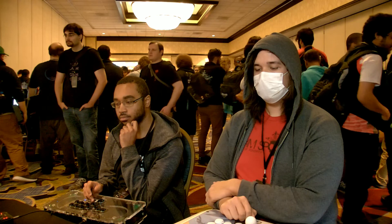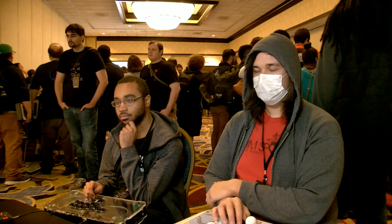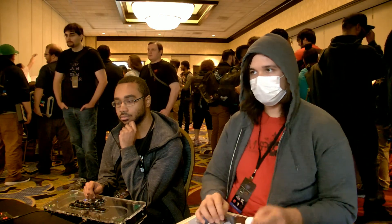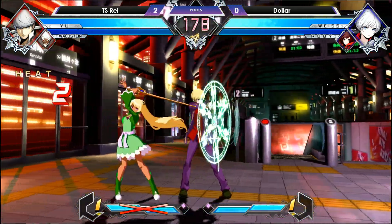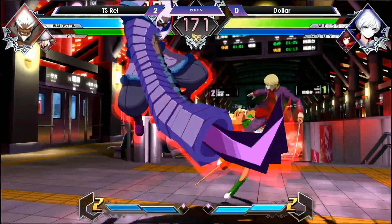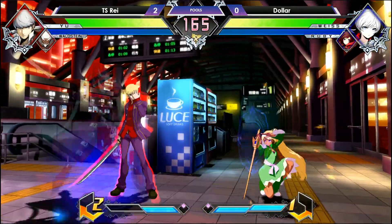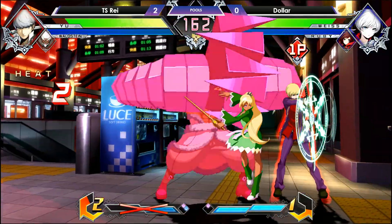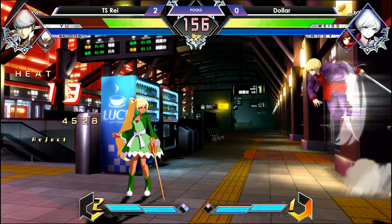We're going into game number three. TS Ray is up 2-0, so let's see if Dollar can get himself on the board. Both players starting off with the jump. Gets a grab in — very good tick grab — going to see the conversion. No assist call. Nice block. Active switch into Waldstein — very hard to deal with. Yu pressure, active switch back into Yu Narukami, that is — not you guys. Nice grab to put him into the corner. Now he has the momentum, going to get as much damage as he possibly can. Gets push block.